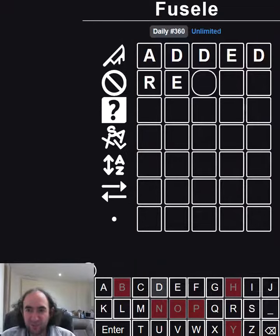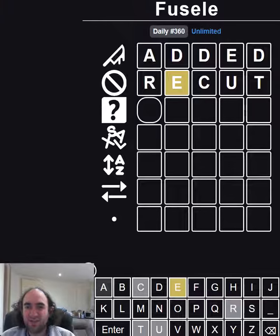So let's try 'recut.' We do have an E — we just know it's not in second position and not in fourth. Because otherwise it would have been green on the first guess. Now one tile in the row is a lie.